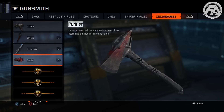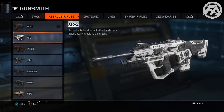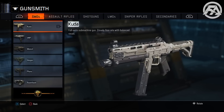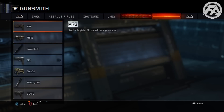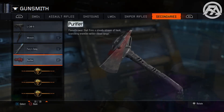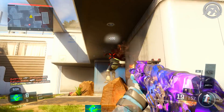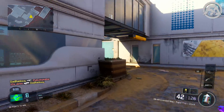As you guys can see, this person is just playing normally — he goes to the gunsmith and sees the Purifier where the Slash and Burn should be. He's also scrolling through a bunch of other weapons just to show that every single weapon is normal, except for the Slash and Burn in the gunsmith, which says Purifier. I don't know if this has happened to you guys — you can let me know in the comment section down below. I thought that was very interesting.